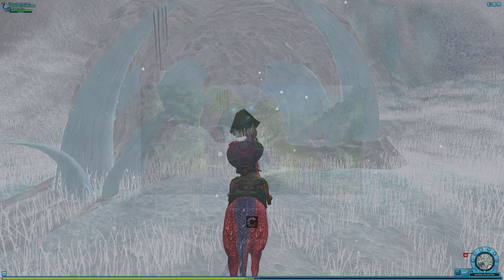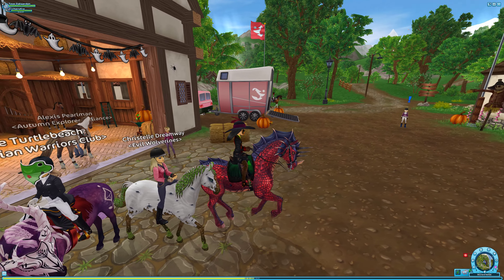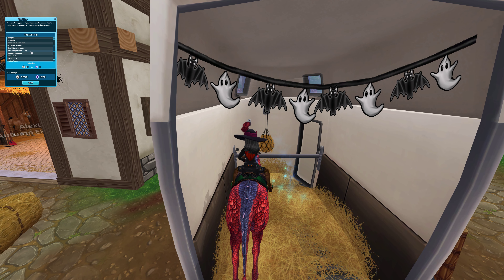Now if your portal was not active, there is a second way to get there. I'm calling home to show you. What you want to do is fast travel to Nick's Stonegrounds Camp.